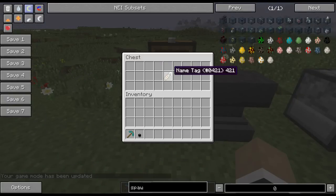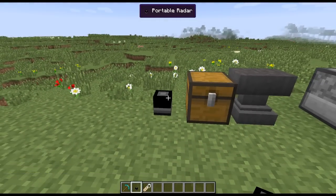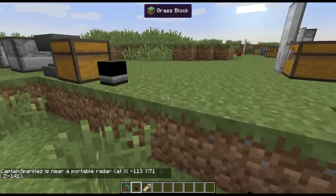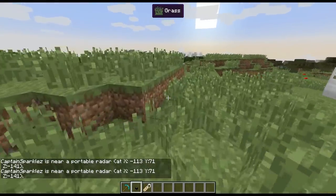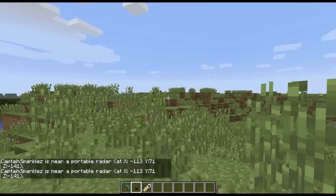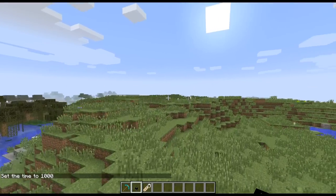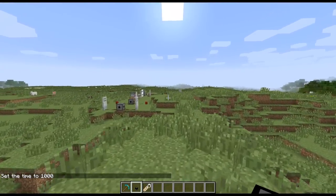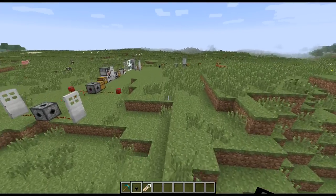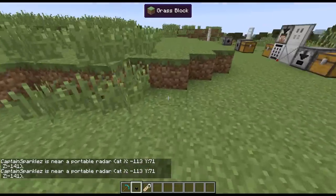Next up, we've got the portable radar. The way this works is you place it down and it gives you periodic updates if someone is within 50 blocks of it. In chat it says 'Captain Sparkles near portable radar.' If I go 50 blocks away, it stops giving me those notifications. It would apply to any other player, so if someone was trying to break into your secret base, it would let you know.